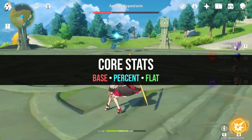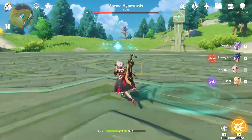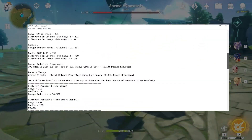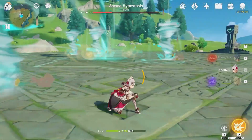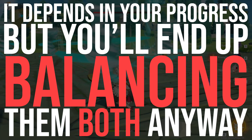We have three factors for each stat: these are base, percentage, and flat values. HP and defense rely on the same formula, but attack has an additional variable since weapons are in the game. After 6.5 hours of decoding and self-torture, we finally have an answer for the argument of percentage vs flat — and the answer is goddamn simple: it depends on your progress, but you end up balancing them both anyway.